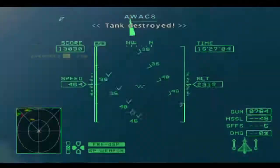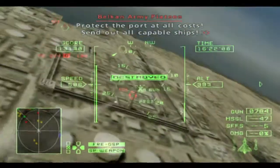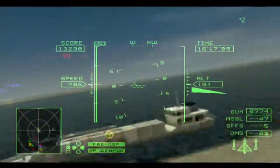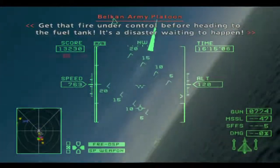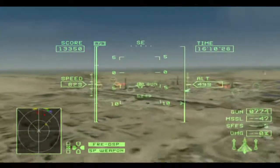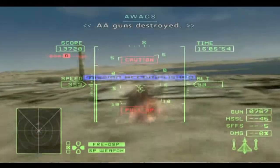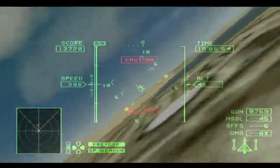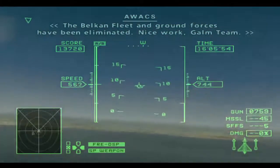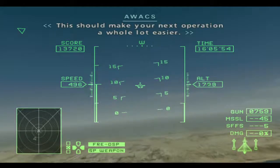Tank destroyed! Protect the port at all costs — send out all capable ships. Watch out, the enemy's locked onto you. Get that fire under control before heading to the fuel tank; it's a disaster waiting to happen. Radar lock. AA guns destroyed. The Belkin fleet and ground forces have been eliminated. Nice work, GOM team — this should make your next operation a whole lot easier.